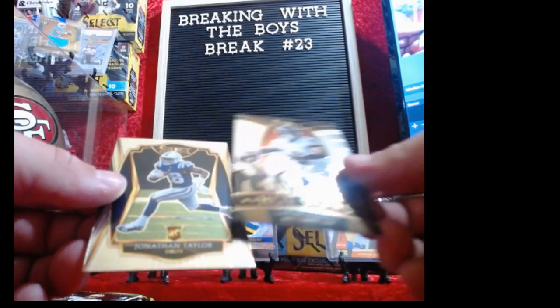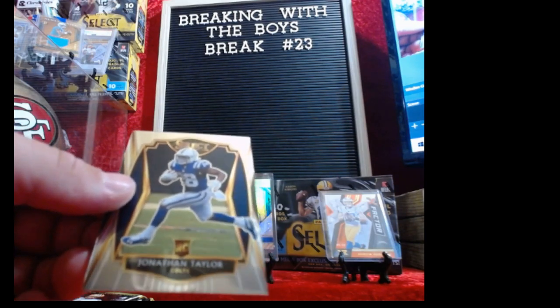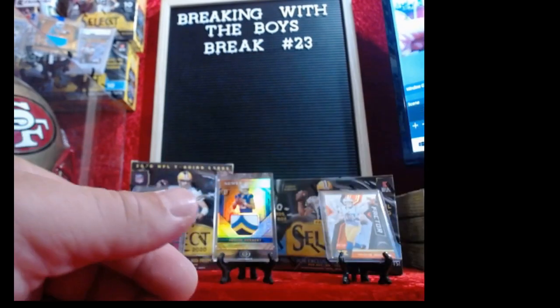Got some awesome giveaways. The Honey Badger field/club level — did it again, club level purple insert. Lamar Jackson — again gonna get paid. And last card we got: Savage, premier level JT. Tonight's break.